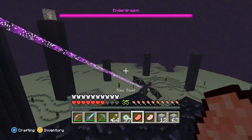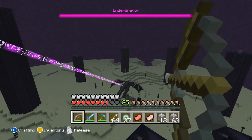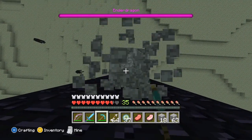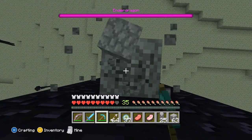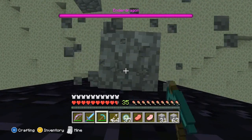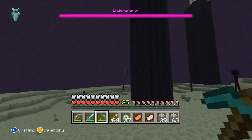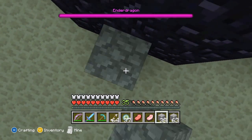You'll notice that two of the crystals are protected by iron bars — this is a special feature of Xbox 360 Minecraft. I'm still taking damage from the Ender Dragon as the crystals are still regenerating his health, so until I destroy the two iron-barred crystal podiums there is no point wasting time trying to kill the Ender Dragon. I'm building up with cobblestone to reach them. Be careful because the Ender Dragon will fire charges at you — I do recommend getting behind the podiums or staying as far from the dragon as possible.